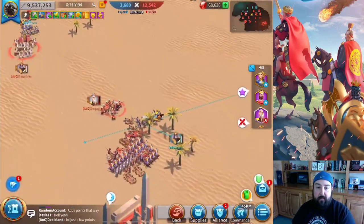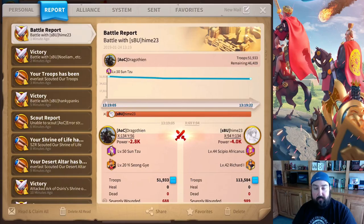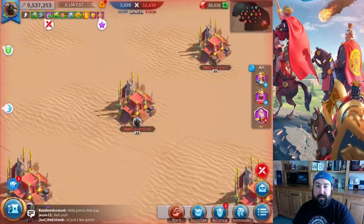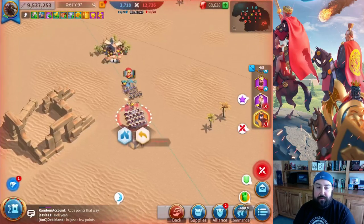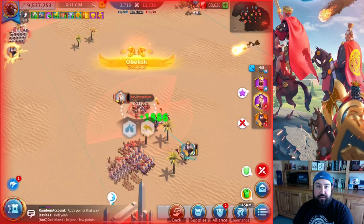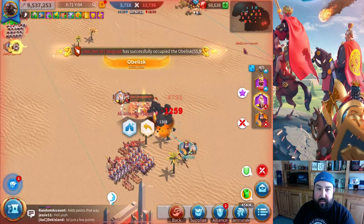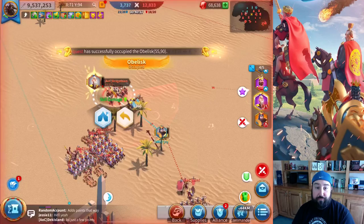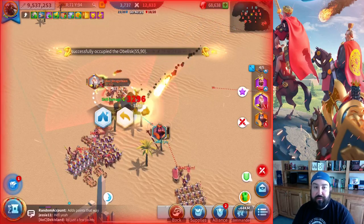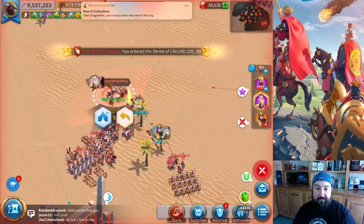I had that troop getting attacked over there. I think whoever was sitting there with their two groups didn't see that one person running by. But the Ark of Osiris is captured — we got the points. As you can see, we jumped up to 12,000 points. I think that was from the Ark of Osiris. And this is my archer group attacking a richer group and demolishing it.